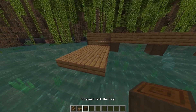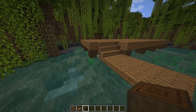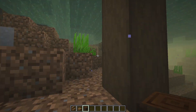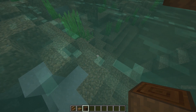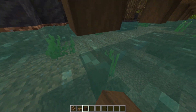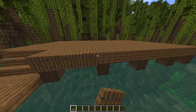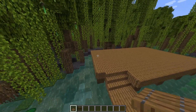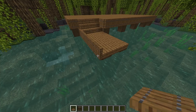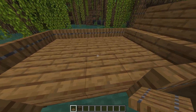Take stripped dark oak logs again and at the corners go all the way down to the bottom of your river or lake. Coming around to the left, go directly under the end step and again extend all the way down to the riverbed. Then take spruce trapdoors and go around the entire outside, flipping those trapdoors down all the way around. At the pier area add trapdoors on the upside down stairs and the slabs, leaving a small gap on one side so you can park your boat, jump up onto the pier, and enter the house.